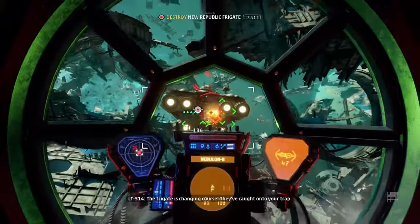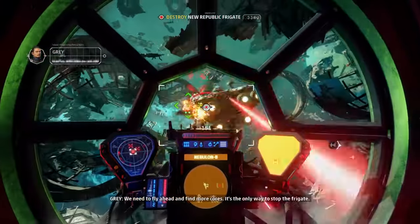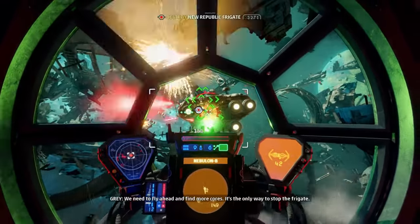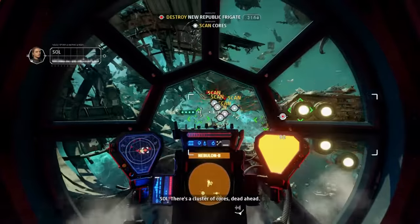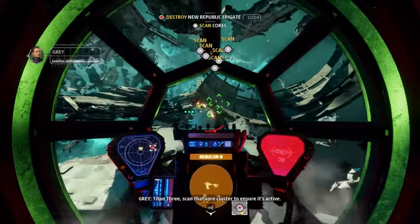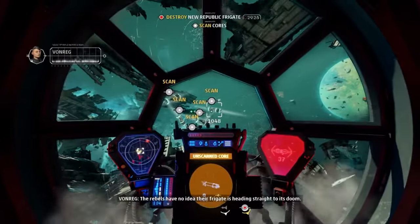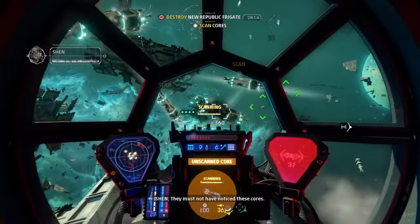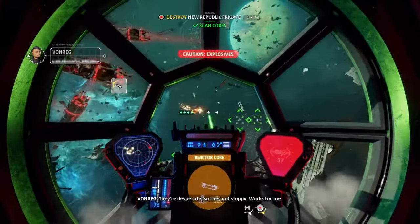The frigate is changing course — they can pass on your turn. We need to fly ahead and find more cores. It's the only way to stop the frigate. There's a cluster of cores dead ahead. Perfect — when the frigate nears that cluster, we'll detonate it. Titan III, scan that core cluster to ensure it's active. The rebels have no idea that frigate is heading straight to its doom. They must not have noticed these cores. They're desperate, so they got sloppy. Works for me.